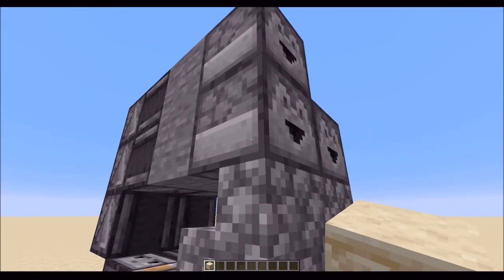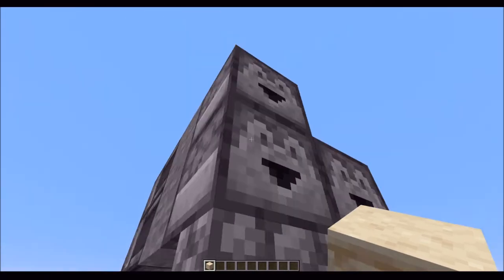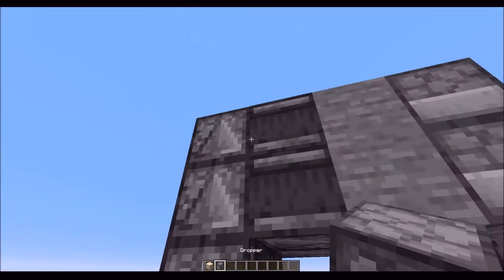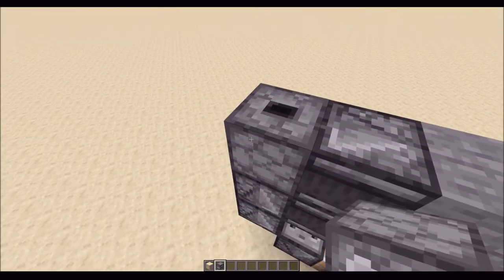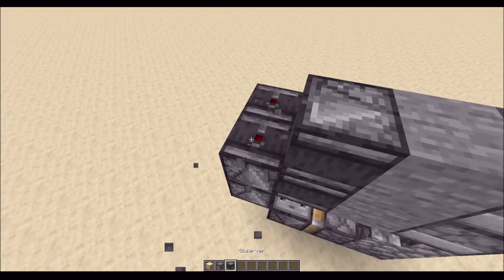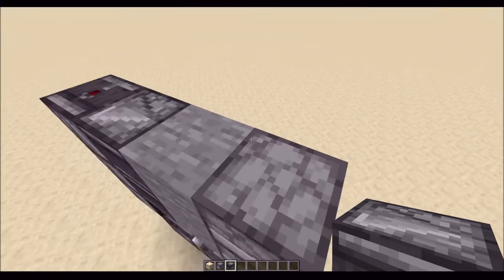It transfers through this block into this — you cannot have the observer pumping into this, otherwise it triggers the other side also. There is a way to make it a bit cheaper: put another item up here that's detectable by redstone, like a hopper or dropper. But I left it as an observer so you guys can see what it's like.